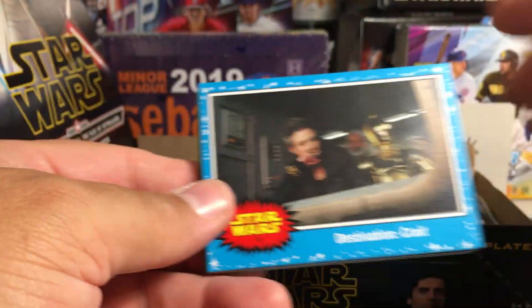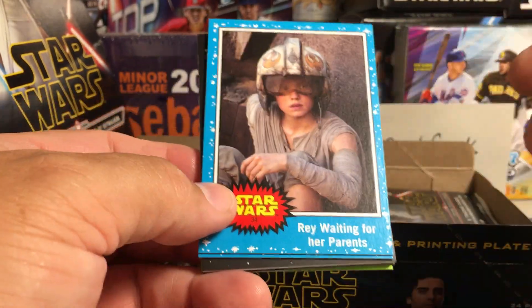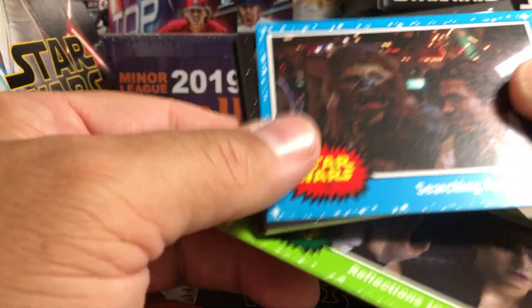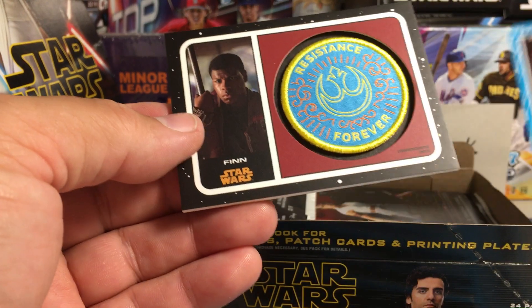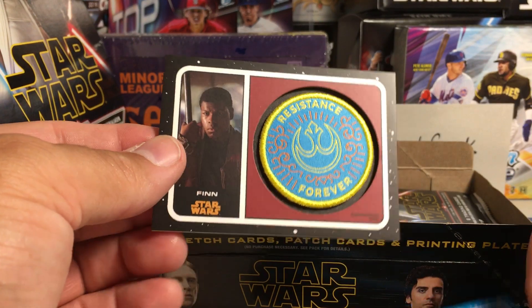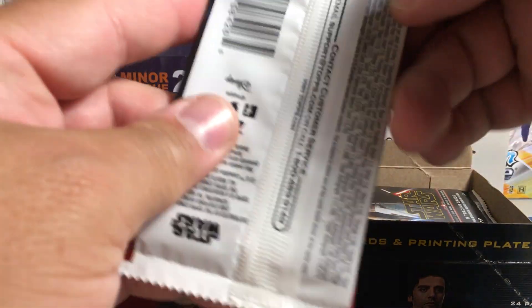That sucks — we did not get a sketch, almost guaranteed. Destination Crate Ray, Waiting for Her Parents, Searching for Solo, Reflections in the Force green. We got a Kylo Ren — that's a cool looking full card — and a Finn Resistance Forever patch. Cool patch, just not a big fan of this being one of my hits. It's not numbered. Hopefully that means we have a nice auto.